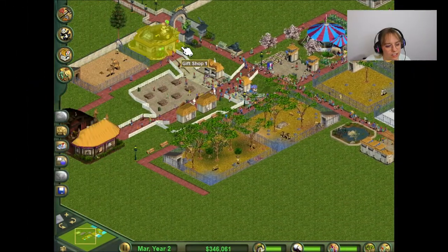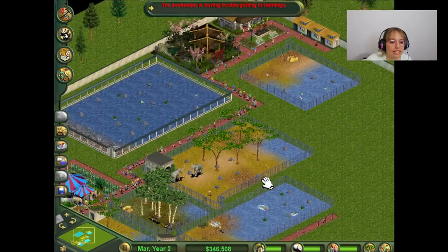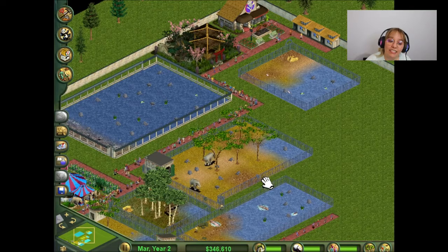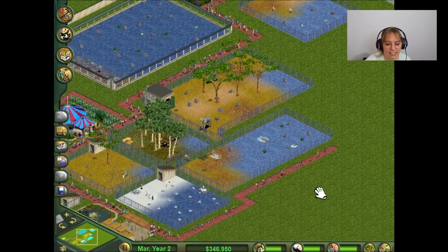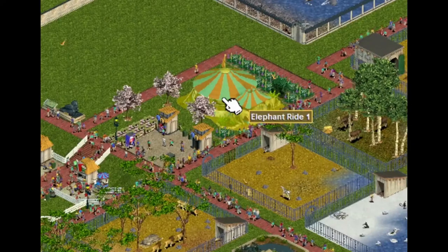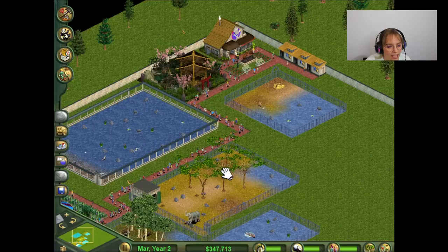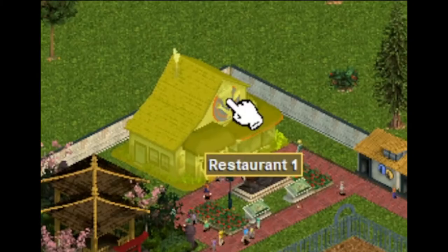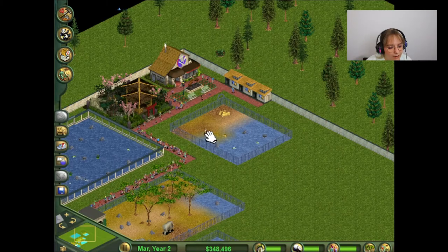So here we are back at the zoo. The reason that you're seeing a bunch of new additions to the zoo is because I attempted to film this video before, and my entire footage and audio and everything was messed up. So I'm just doing this again. Basically, I ended up adding an elephant ride along with some elephants. I also added some sea lions and a Japanese garden along with a restaurant. I also added some more restrooms, because apparently everybody in this game uses the restroom ridiculously. And then I also added some flamingos.